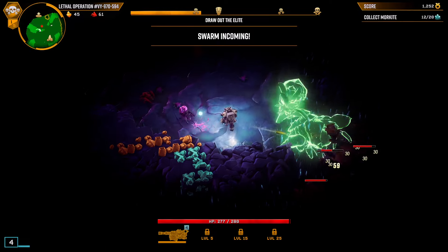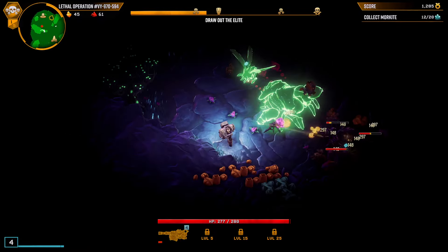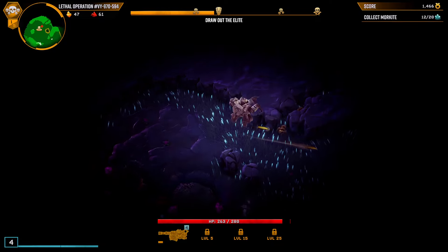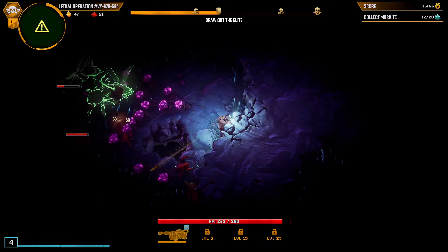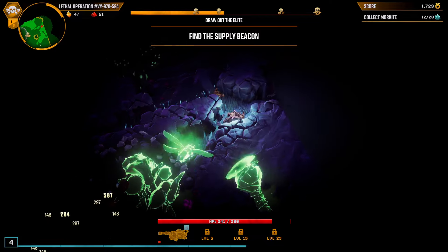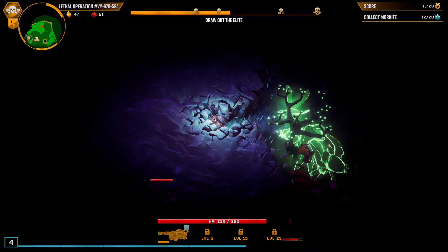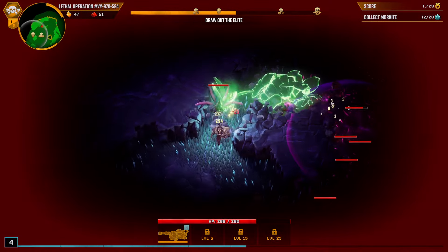This is going to be so hard. So we have bugs following us that can't be killed — like elite bosses too. Luckily they don't do a ton of damage; I think it did 15 damage to us. But just the fact that they're following me around and really screwing up my pathing — that's what's going to make them annoying.